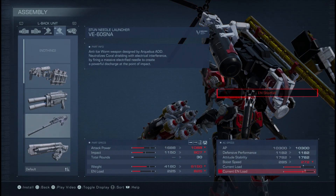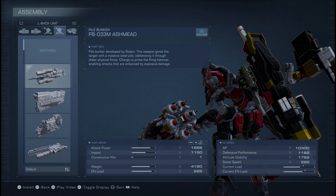There is a misconception among players playing Armored Core 6: the misconception is that the Stun Needle Launcher is the ultimate damage dealer one can utilize. That is simply not true. The ultimate damage dealer in AC6 is Ashmead, the melee weapon, also known as the Pile Bunker.